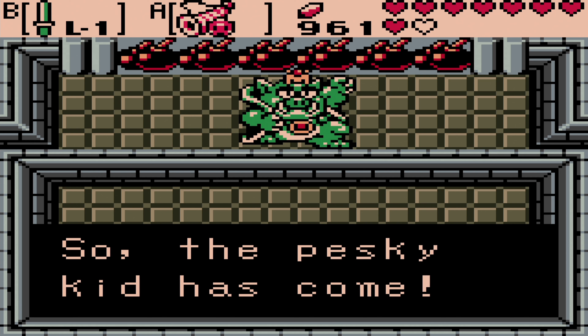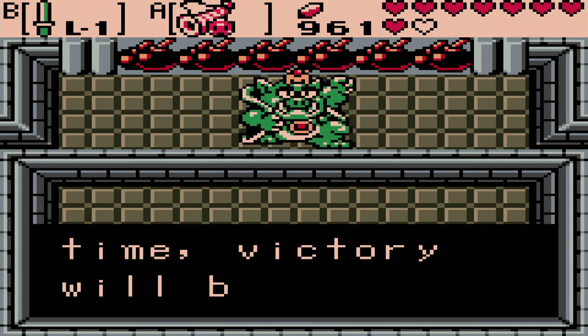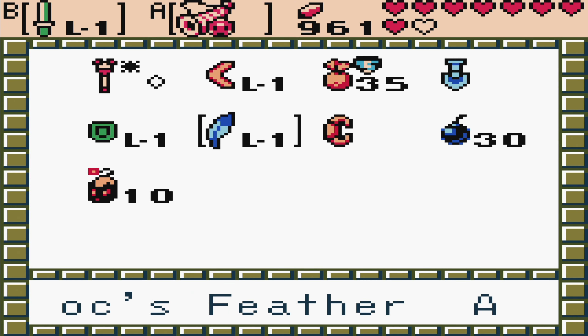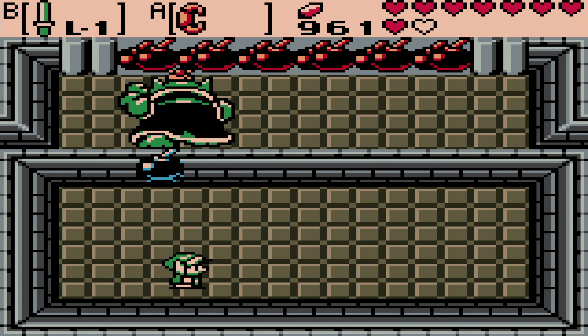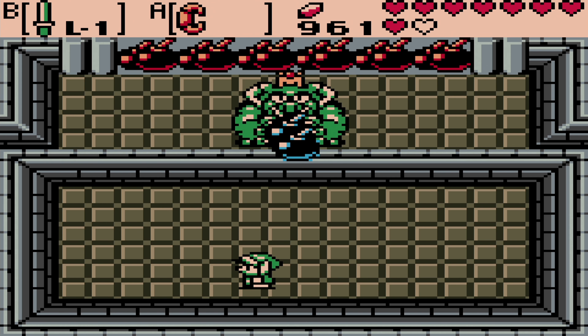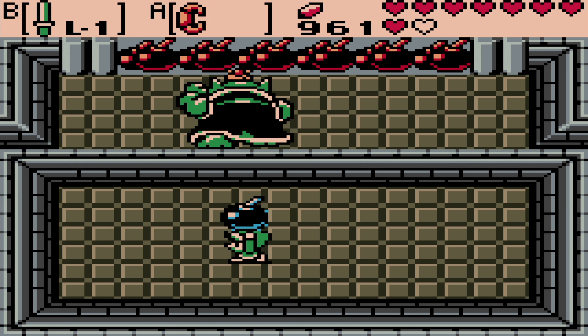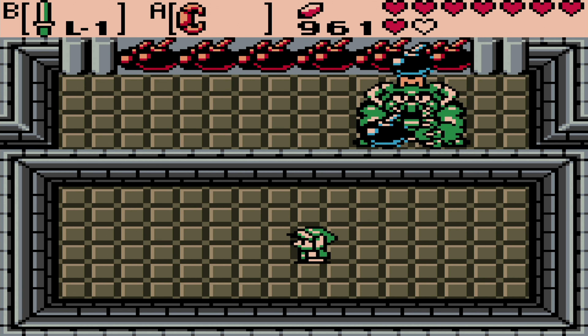The pesky kid has come — I won't let you stand up to me anymore. This time, victory will be mine. This battle is going to look familiar. Just like in Oracle of Ages, we need to take on the Great Moblin — this time around not on Rolling Ridge, but near Sunken City. He will actually try to throw big bombs at us, and what we need to do is actually throw it back towards him.